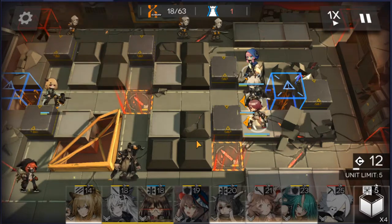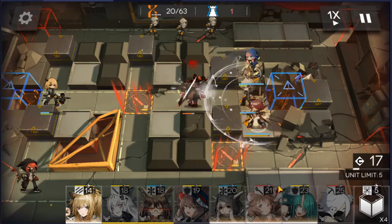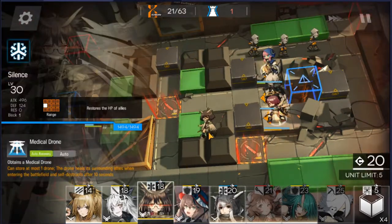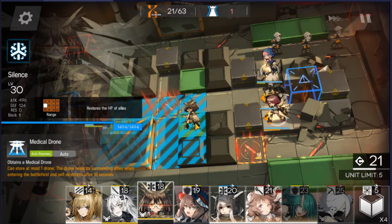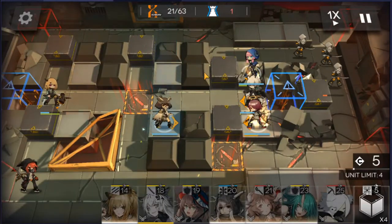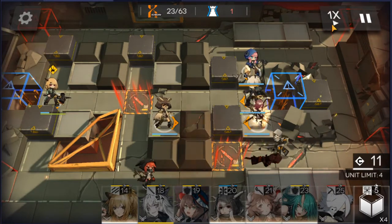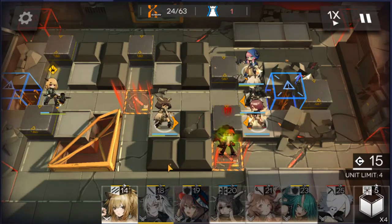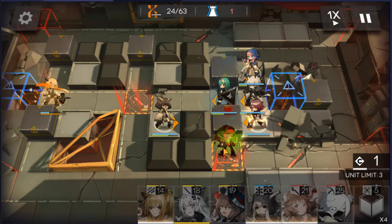Now you can just set up your operators whichever way you like. Snap down a healer here — you can put it anywhere you want basically. Speed it up a bit. This is why I put these two operators here so they can start damaging the boss.